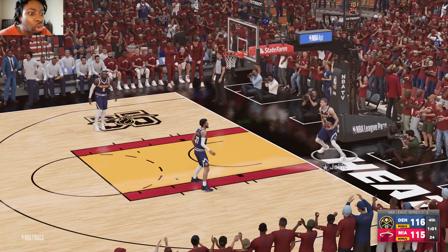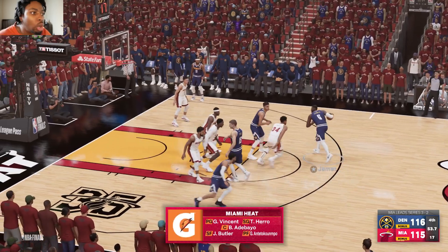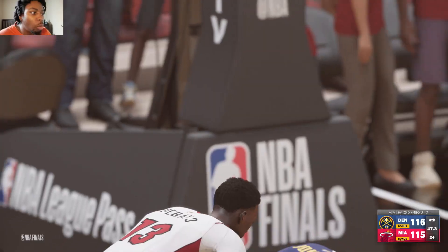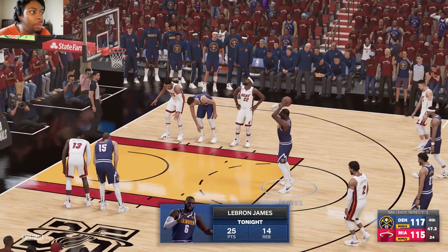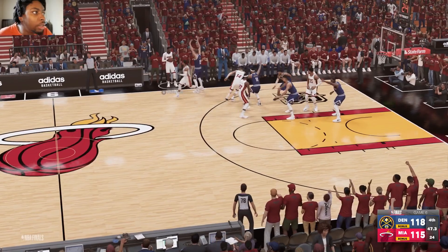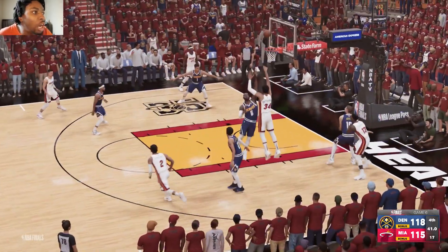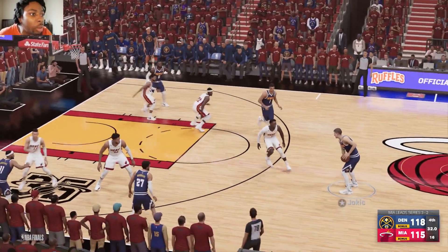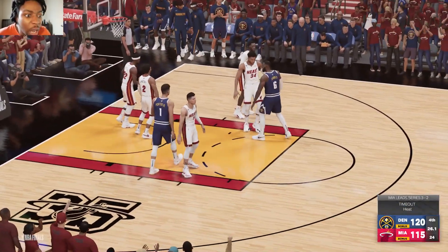The Heat are trying to close out the Nuggets on their home floor. Giannis spins over LeBron, Jokic gets the rebound, Bam's layup is good. LeBron crosses over, posts up Giannis, takes the screen from Jokic, drives — fouled on the layup attempt. Bam picks up his fifth foul, LeBron goes to the line and knocks down both. Forty-seven seconds remaining. Giannis tries to drive past James, pulls up — misses. Rebound by LeBron, and the Nuggets could steal a victory here.